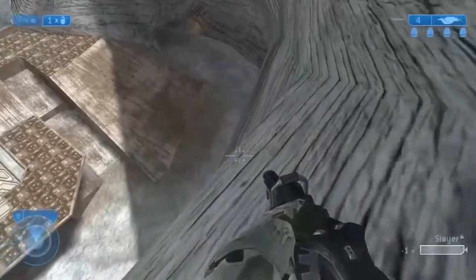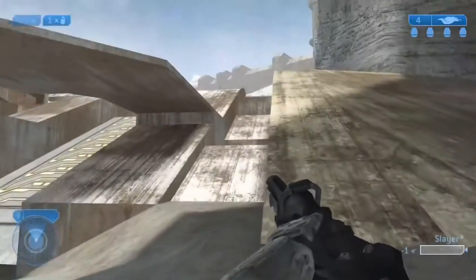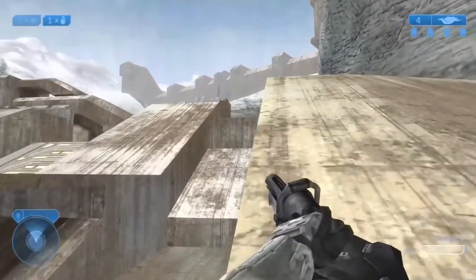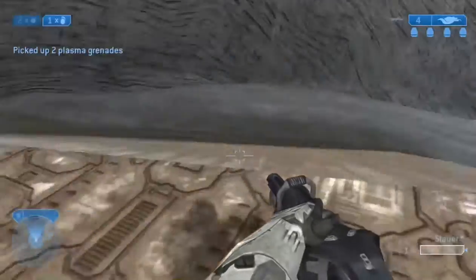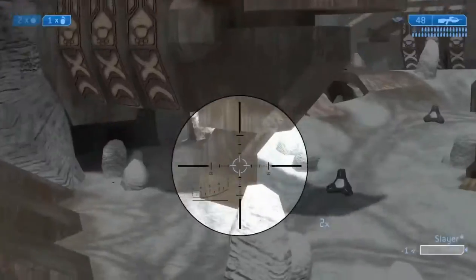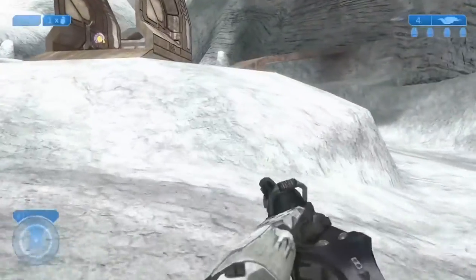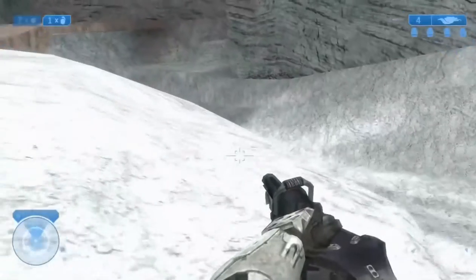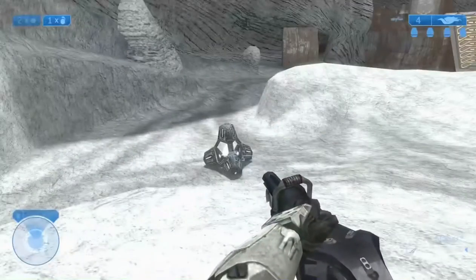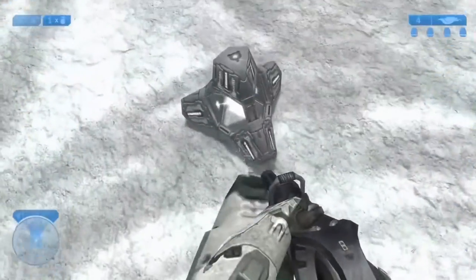With the new skulls in MCC it gets even better — you can throw Sputnik grenades and get on top of the wall or mountain. It's also possible to get a Specter out of the map. That's pretty much it — thanks for watching, like and subscribe, I'll see you in the next video. Peace.